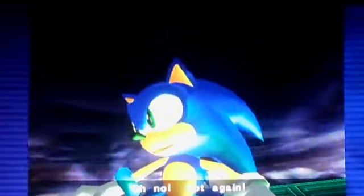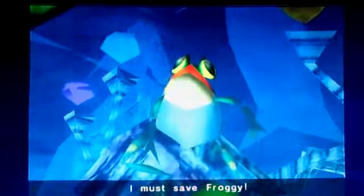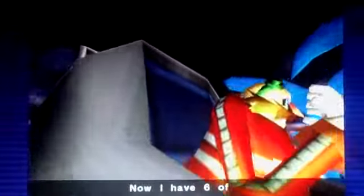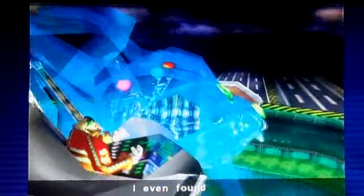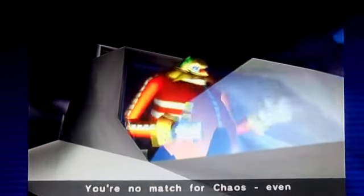Cutscene: 'Chaos! Could this be the same beast?' Eggman laughs and commands Chaos to attack Sonic. Big the Cat appears looking for Froggy. Eggman taunts: 'Now I have six of the Chaos Emeralds — there's only one more left to find! I even found Chaos' missing tail!' Sonic replies: 'You won't get away with this, you madman!' Eggman: 'You're no match for Chaos, even though he's not perfected yet! Destroy them all — immediately!'